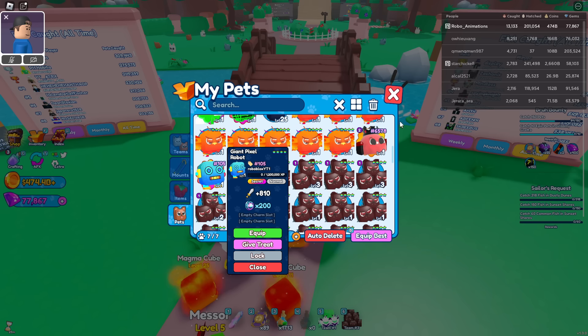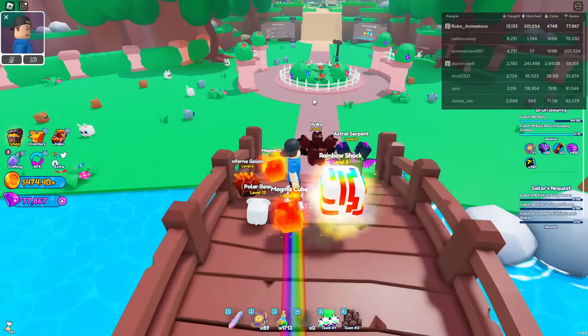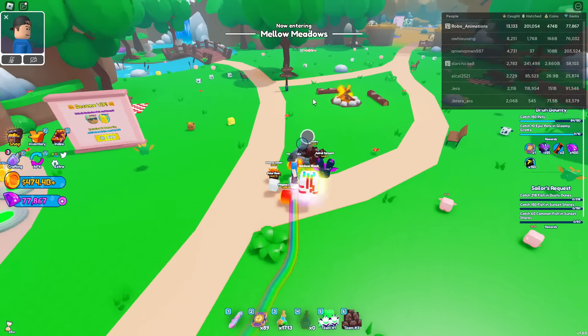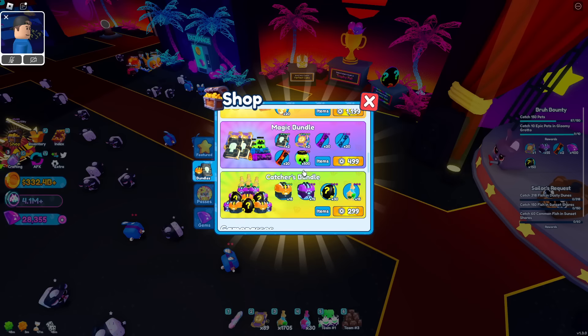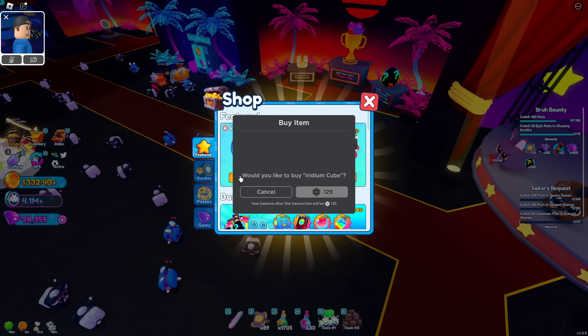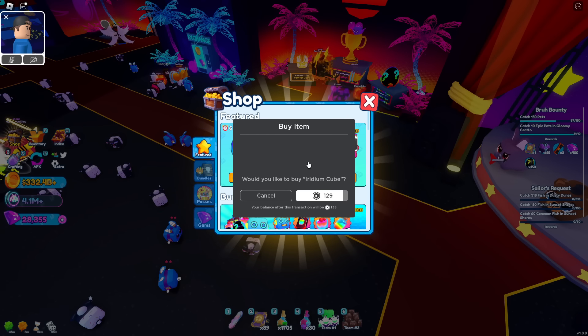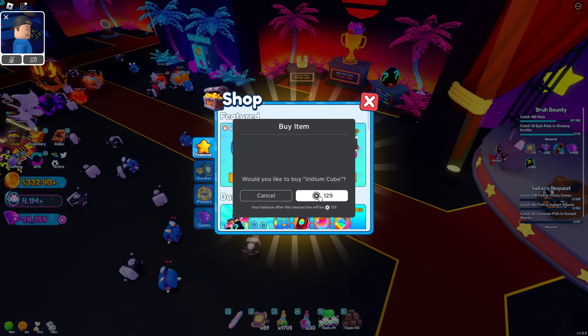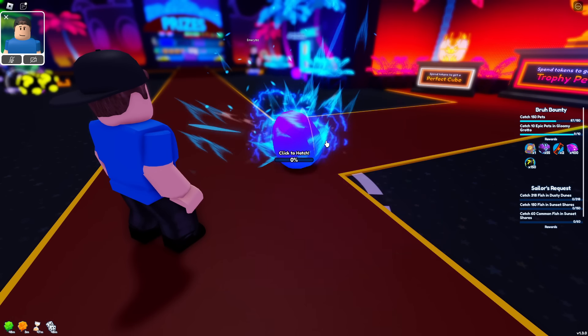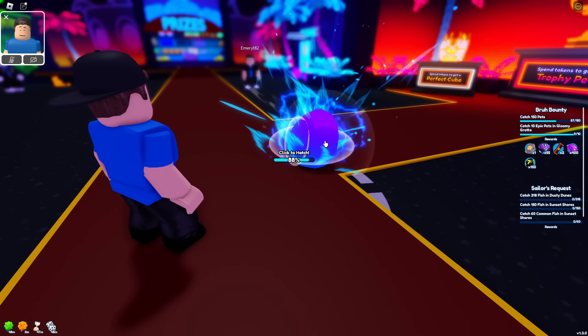Our new robot guy came with a serial number of 105, and the new pets have a new multiplier underneath them. So it looks like we're going to be getting a new currency with the new update. Before we check out the rest of this update, I'm going to be giving away one iridium cube to one lucky subscriber that comments on this video. So make sure you guys leave a comment and tell me what you think about this update.